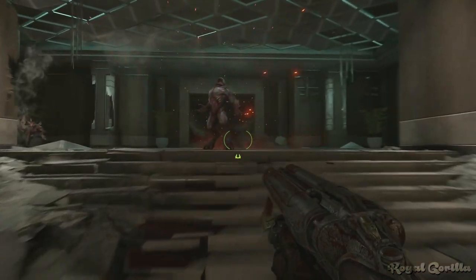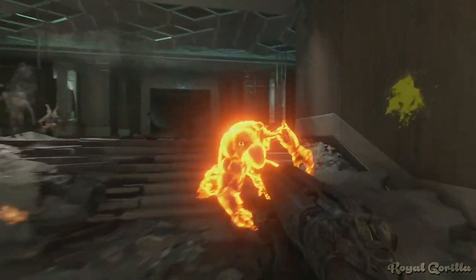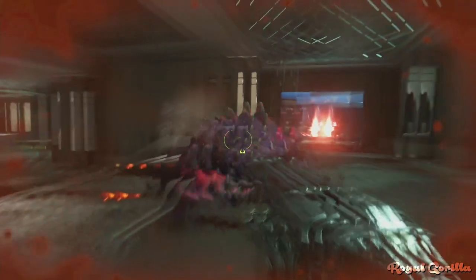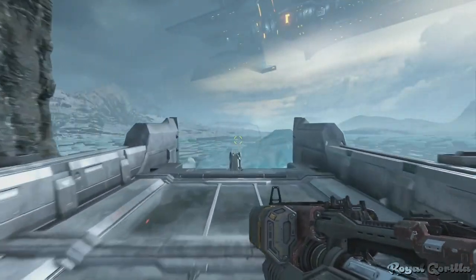Next up we're looking at another easter egg that references Commander Keen but has also shown up in games like Quake and even the Hitman series. The easter egg can be found on Doom Eternal's Cultist Base mission.